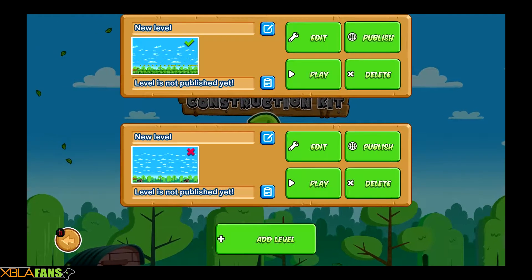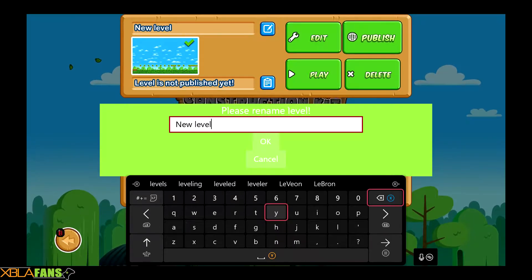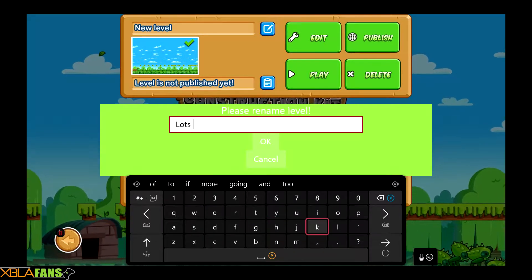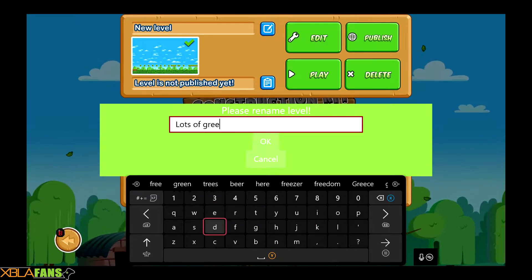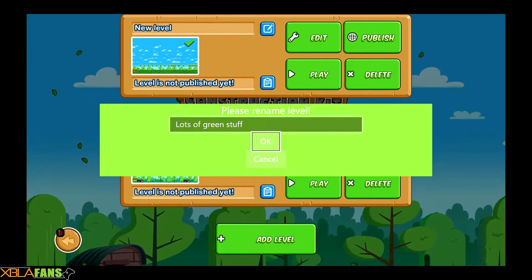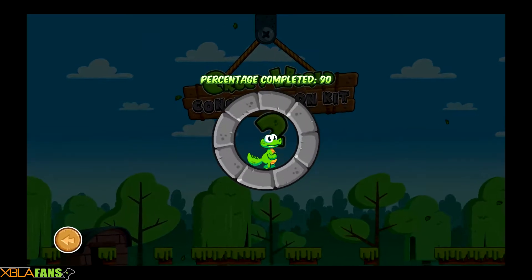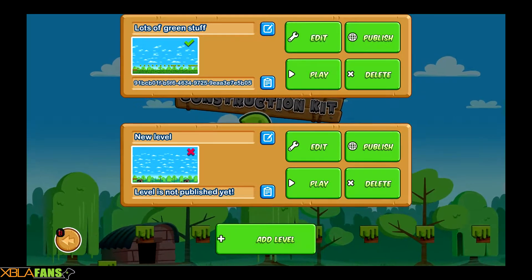So now we can actually publish it. Let's give it a name — 'Lots of green stuff' — and then publish it. So now other people can play that level and be slightly frustrated by the platforming that I put in there and all the enemies.